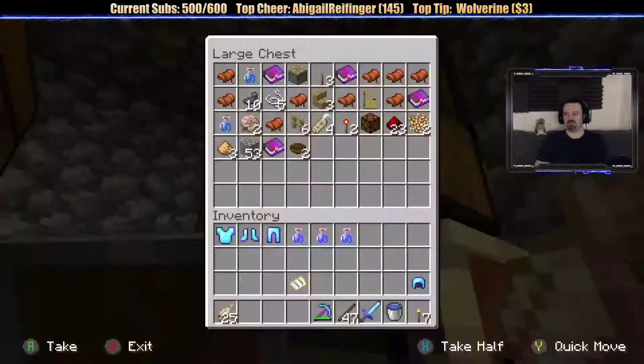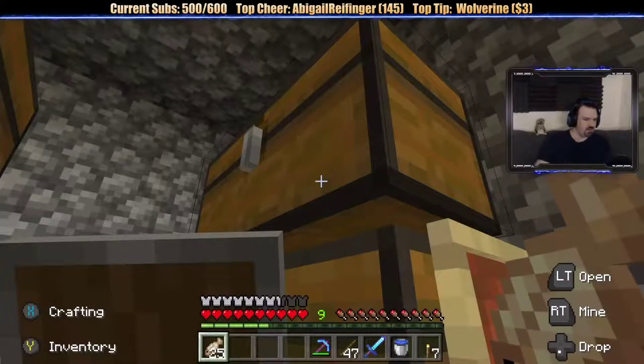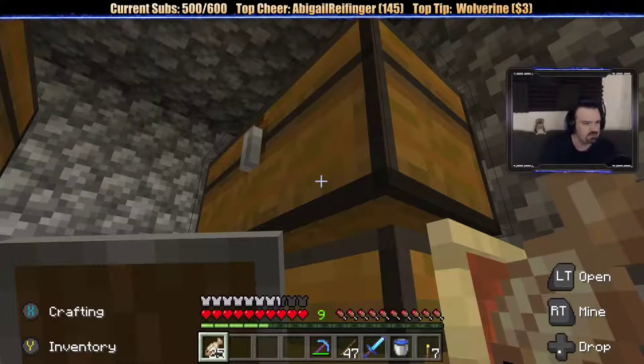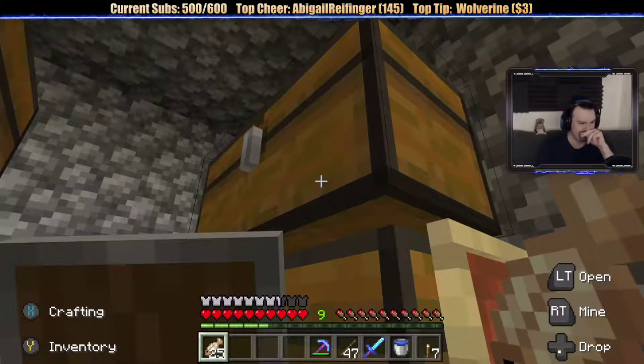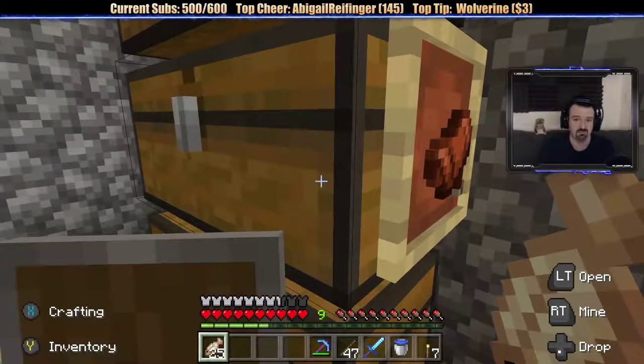That's one thing I never figured out — how to make potions in this game. Someone in chat did a 100-bit cheer asking about Dreams Early Access, the new game from the creators of Little Big Planet. It's $30 on PSN now — user-generated content, might make for a good chill stream. Maybe eventually, but there's no way I'm paying $30 for it now.